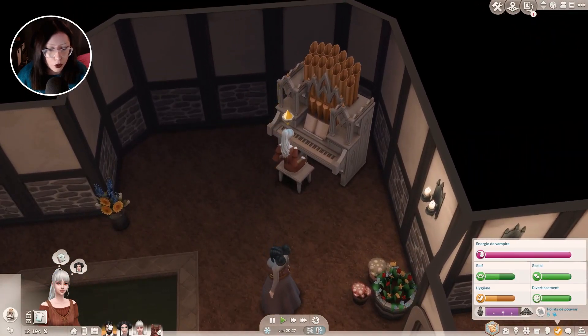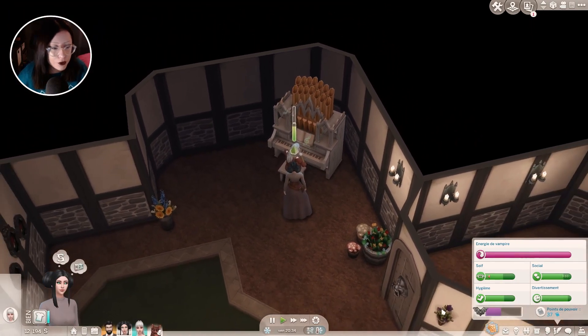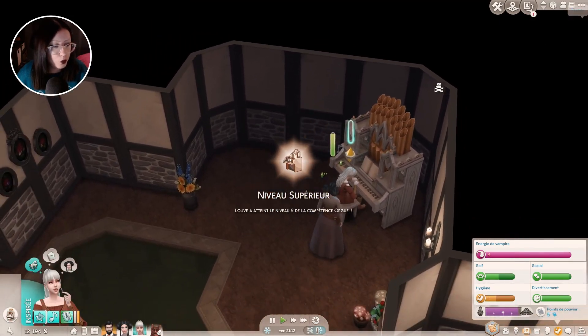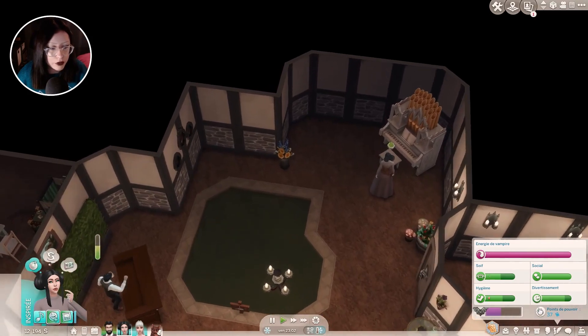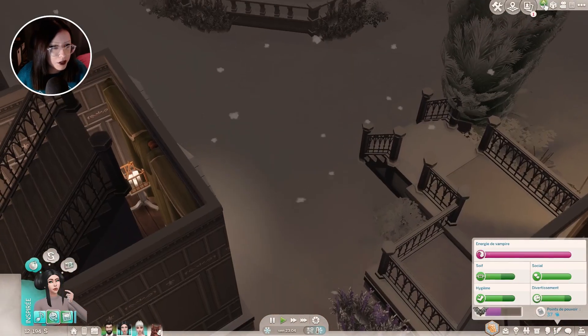Il faudra qu'elle aille prendre une douche et qu'on retourne boire. Je n'ai pas trop envie qu'elle joue de l'orgue, mais c'est pour l'aspiration de Hulda. Elle a atteint le niveau 2 de la compétence orgue. On aura fait 2 heures pour l'instant. On reviendra sur ça plus tard, parce que là il faut vraiment prendre une douche. Maintenant, je ne sais pas trop ce qu'elle pourrait faire — elle va peut-être s'occuper de son jardinage.